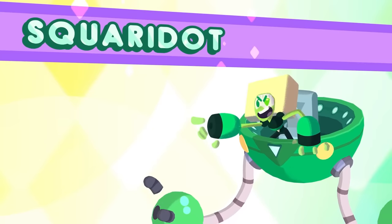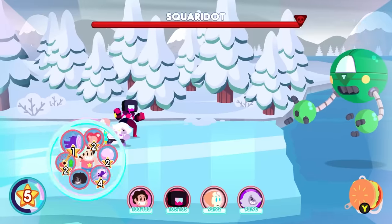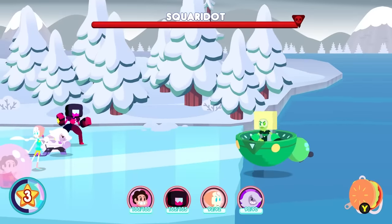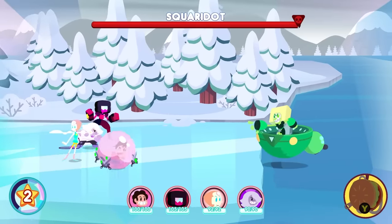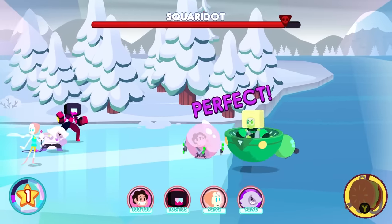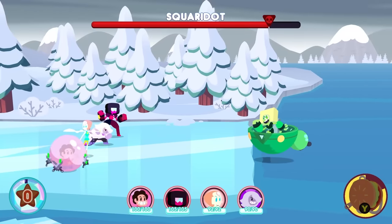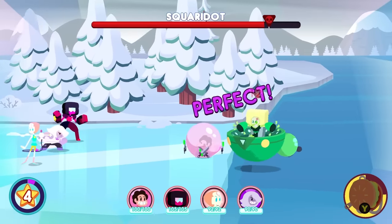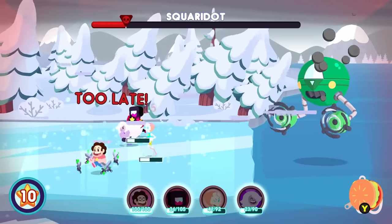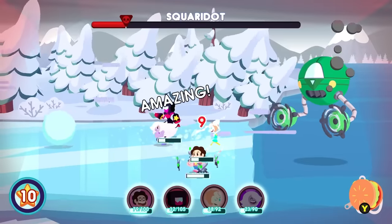Most of the boss fight consists of waiting around to even attack, since Squaredot is too high up to hit at first. So this first half is mainly a cutscene with occasional opportunities to counter. When I do get to attack the boss, I don't end up doing much damage even when giving Steven an attack-boosting sweatband. And this output will be lessened even more as the fight goes on, so clearly each attempt is going to take a while. Once Squaredot's health gets low, this is where things get dangerous and where I realize I've made a fatal mistake.